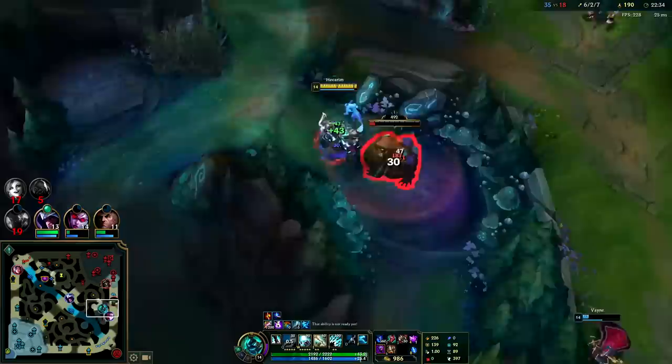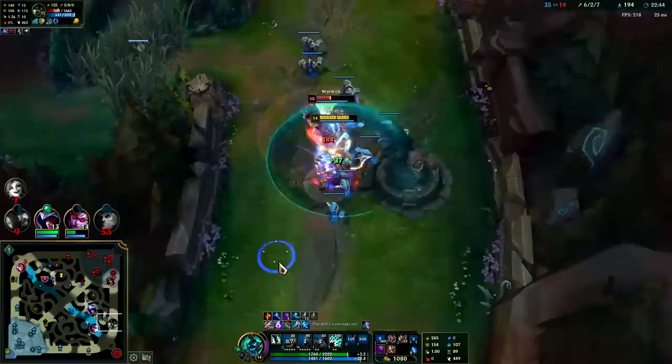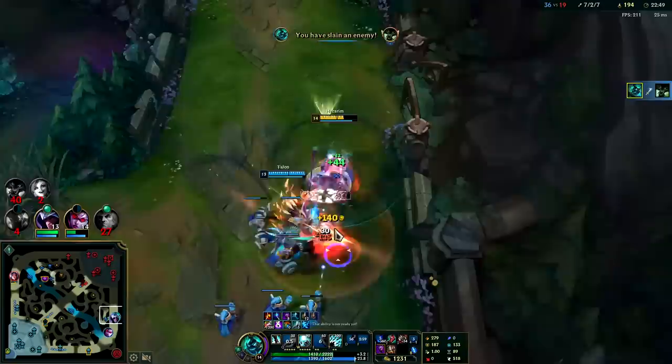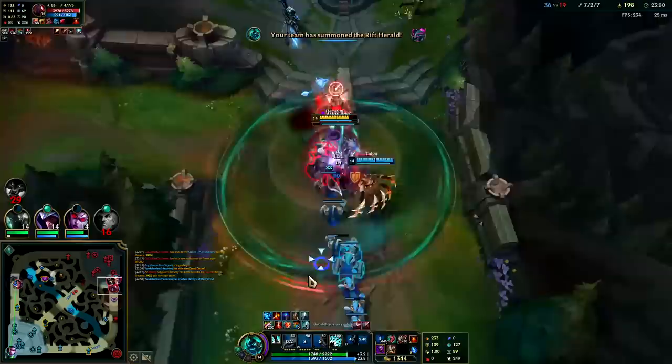Don't do it Vayne, don't do it. She's low — I didn't realize how low on health Vayne really was there. What are you going to do Warwick? Talon was almost there in time to kill — still, I got some ghost extensions off that. And I kind of forgot I even had Herald!